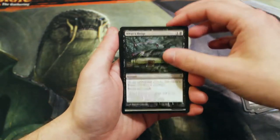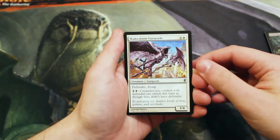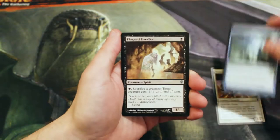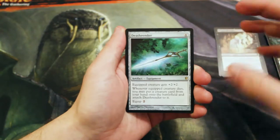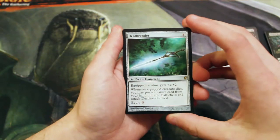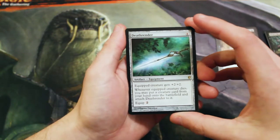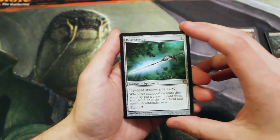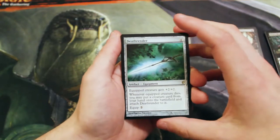Altar's Reap, and kicking off our uncommons we have Wakestone Gargoyle, Breakthrough, and Plagued Rusalka. Our rare is Death Render — a four-cost artifact equipment. The equipped creature gets plus two plus two, and whenever the equipped creature dies, you may put a creature card from your hand onto the battlefield and attach Death Render to it.